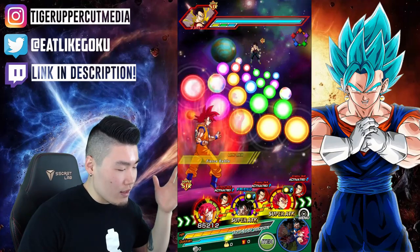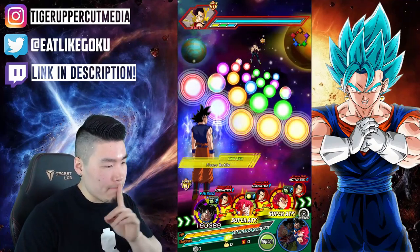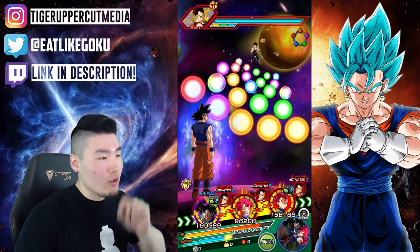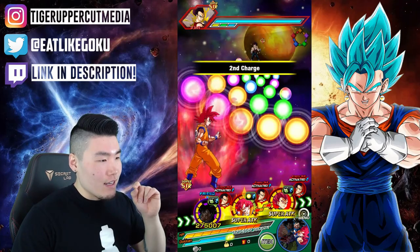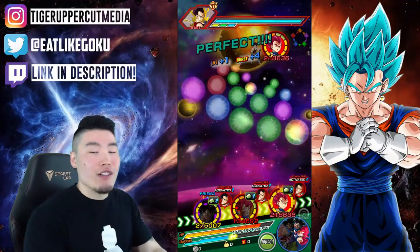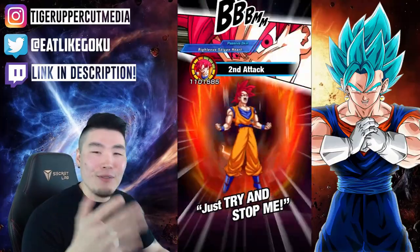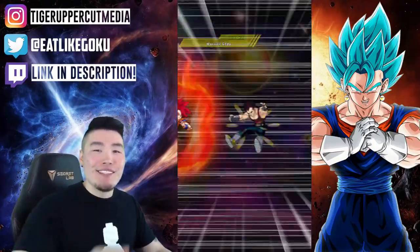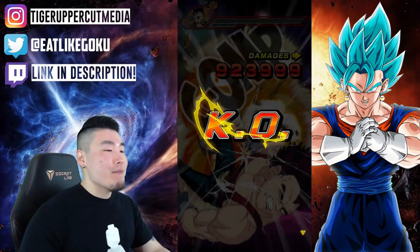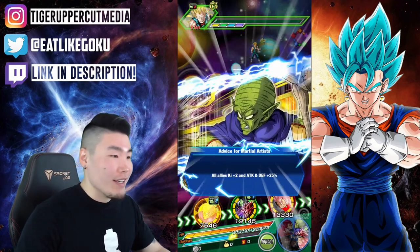UI Goku is marginally better as a linking partner. If we put STR Godku in the middle, he actually gets additional links from both. Him and UI Goku just make a great pair — that's a 25% attack link, which is very high. This is pretty much the best possible setup unless you have AGL Supreme West Kai, the 40% support unit for Realm of Gods. I didn't pull her unfortunately, so I can't use her.